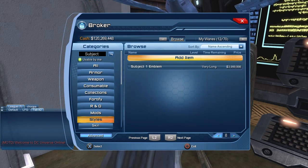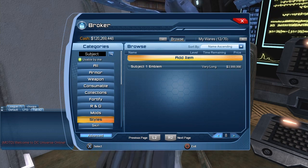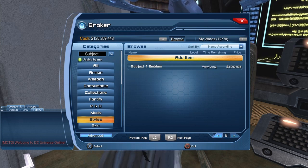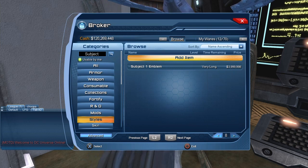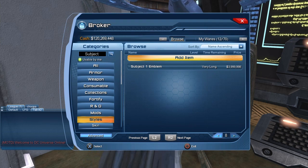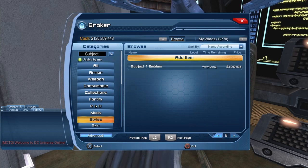I have to give my usual broker warning: these are the prices on the broker right now on US PS4. Tomorrow, next week, next month — or even later tonight — the prices could be different. If you play on the European servers, Nintendo Switch, or Xbox One, the prices will also be different.